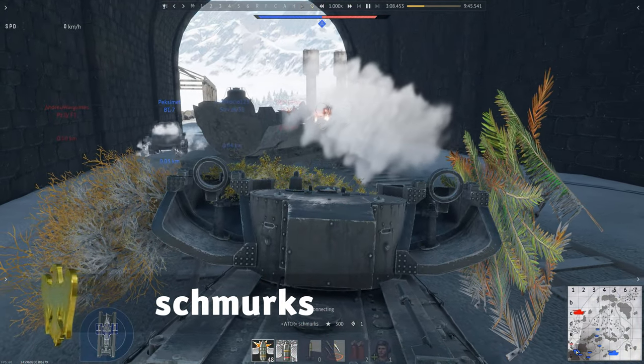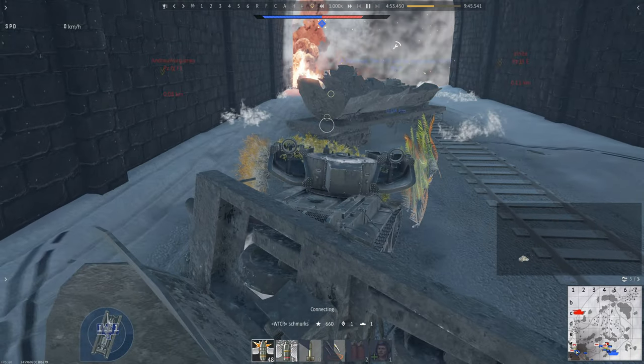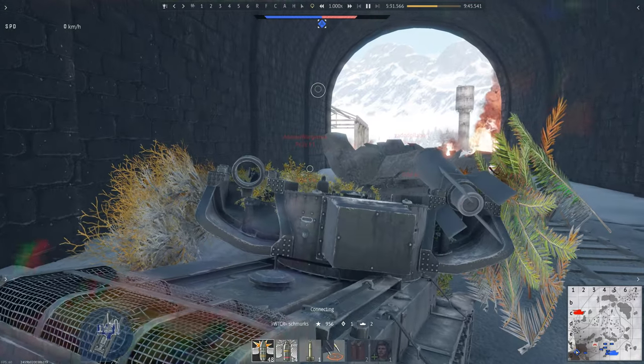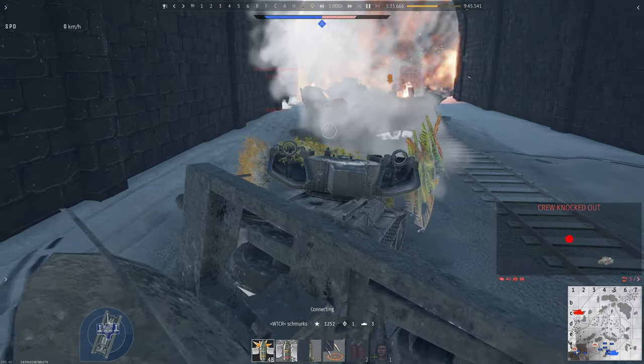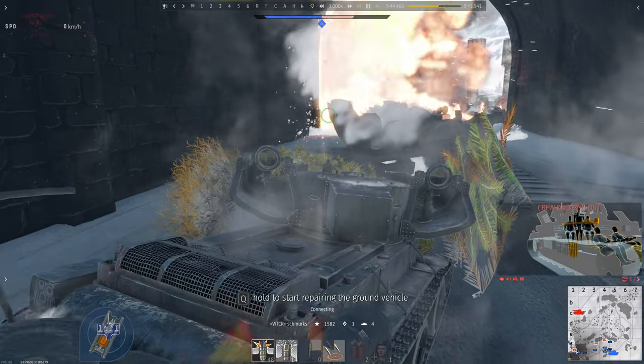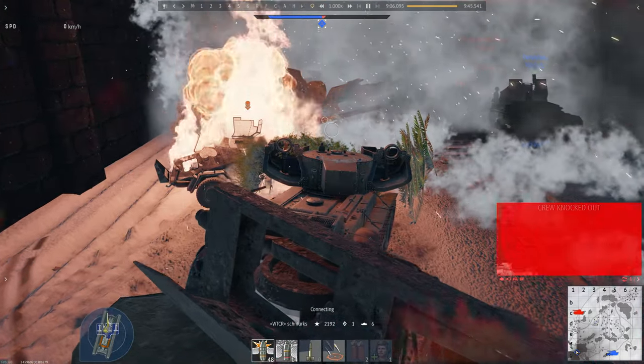They say the frozen pass tunnel is now inhabited by a brutal beast. It sits there motionless, just past the burnt-down carriage. But once someone approaches the railroad, it spurts out torpedoes. We're actually surprised by the efficiency of this approach, but seven frags are seven frags. Looks like Schmerks is now the sole proprietor of this tunnel.